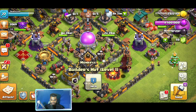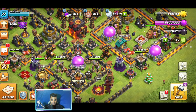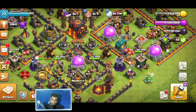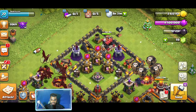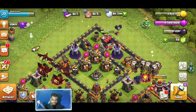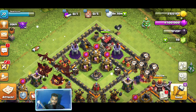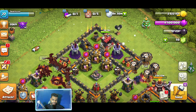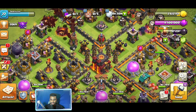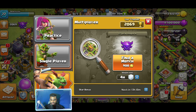So overall I have five builder bases already unlocked — the first one here, second one here, third, fourth, and fifth. Five is the maximum you can unlock. Now let's find some opponents — I could go single player or multiplayer. Let's do multiplayer.